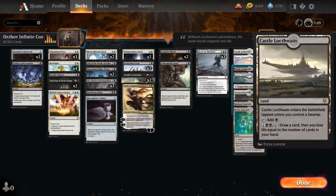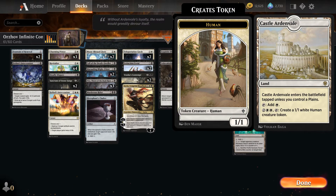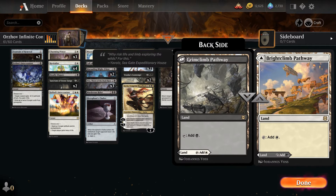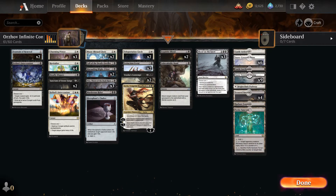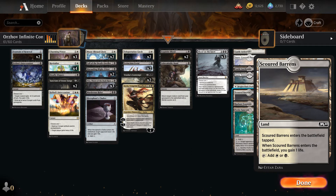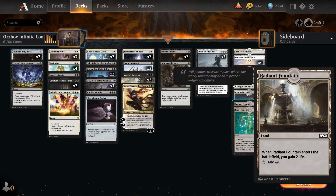We have a Castle Locthwain for card draw and a Castle Ardenvale to drop a token on, which I've yet to have to do with this deck — it just is insane. Then we have a single copy of Brightclimb Pathway, four Scoured Barrens which gain us life, again triggering all these things. So we're pretty rich in life, we're hard to kill, we can last a long time to get the pieces on the battlefield.